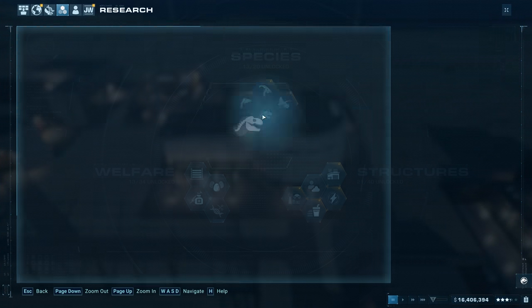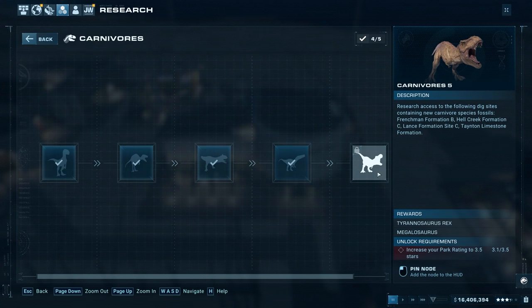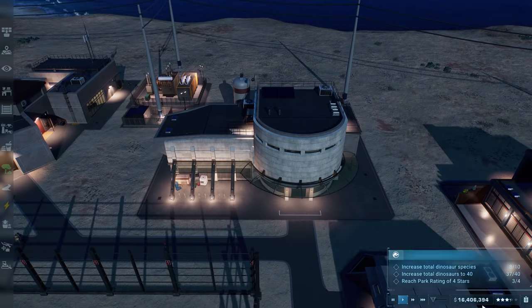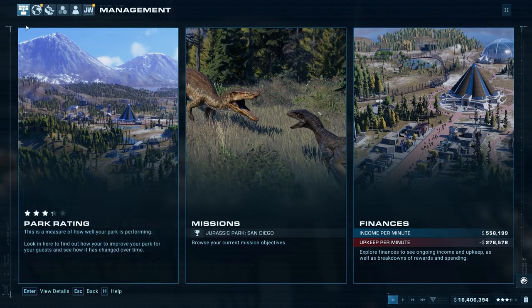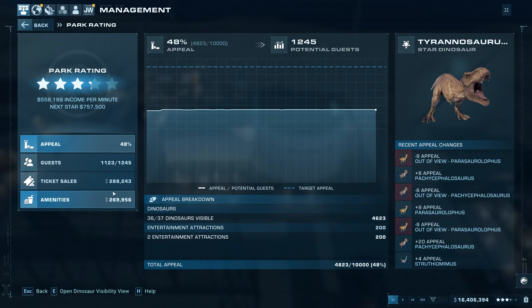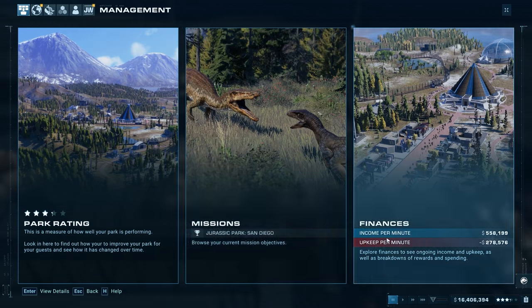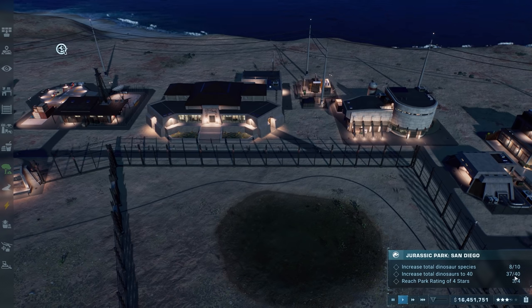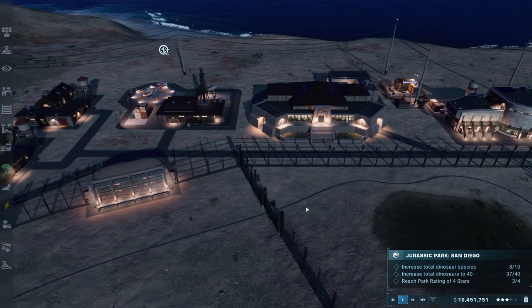We could do that pretty quickly. We need a park rating of 3.5 stars to get the T-rex and megalosaurus unlocked. How much income do we need? 757,000 per minute is four stars - so probably like 650,000 for three and a half stars. We're less than 100,000 away from that, especially once we get two more dinosaur species and three more dinosaurs into the park. That should be done pretty easily.